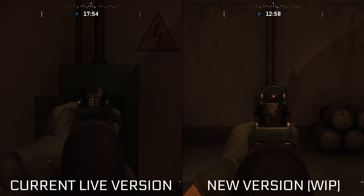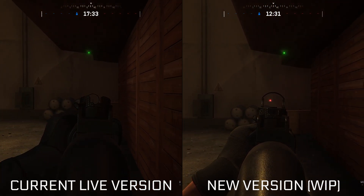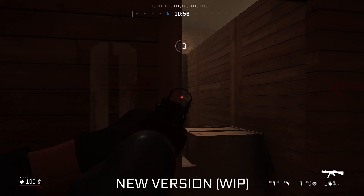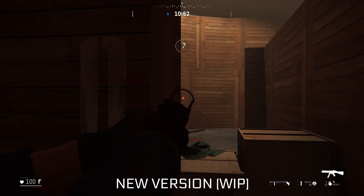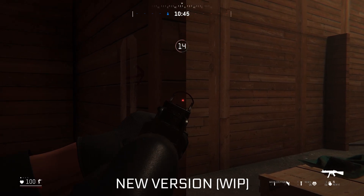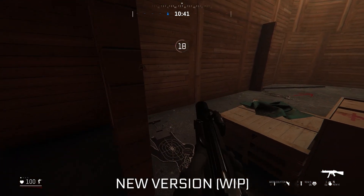The problem I have with switching between walk and slow walk in the current live version is that it's kind of an on-and-off system and your character is still pretty fast in my opinion. If you need to slice a room, I usually have trouble keeping my crosshair right at the edge of the corner or doorframe, which means that when I see the enemy, my crosshair is often offset by too much and I have to move my mouse a lot more to compensate.